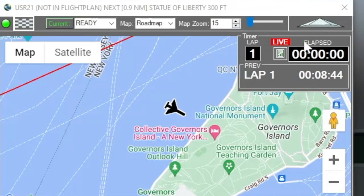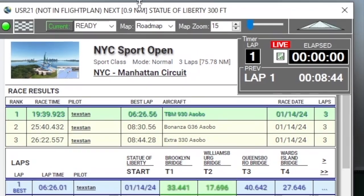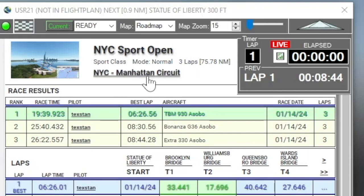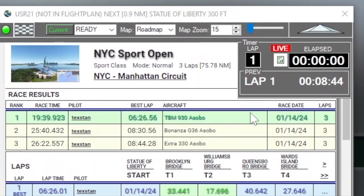It's counting my live laps. It's a sport class race, normal mode — I'll talk about that in a minute. Three laps, with the total distance. I've run it in the Bonanza, the Extra 330, and the TBM, which are all sport class. You can see the range of times — the TBM is a lot faster but you can snap your wings off easily. The Bonanza creaks and groans but turned out faster than the Extra 330.